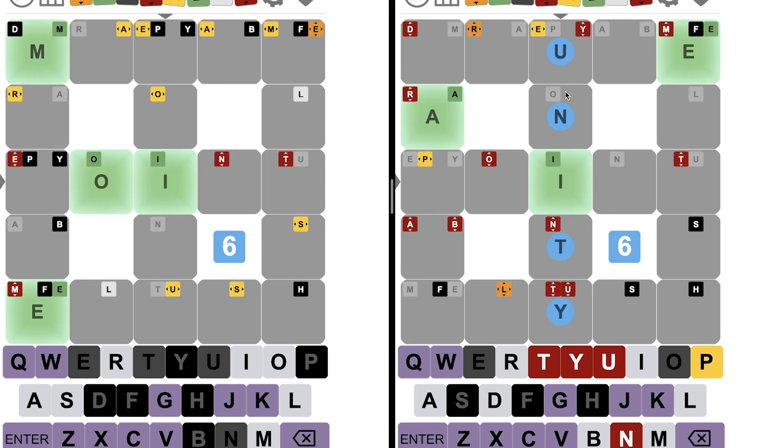Does that help me with anything? I mean, it helps me on this puzzle. I'm asking if it helps anything over here. Unity — so we already have the I there and the T would be wasted. There's no Y over here. This is where it gets challenging. I might have already used too many guesses, but I don't think I did.